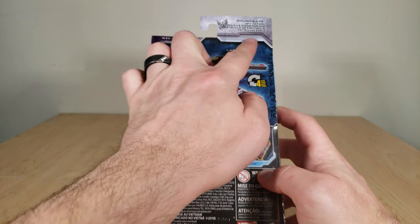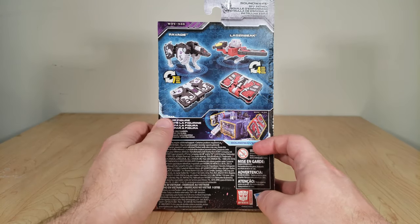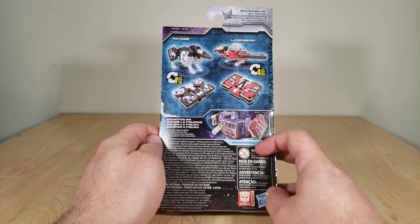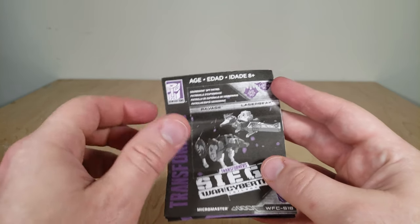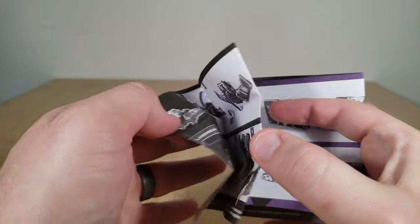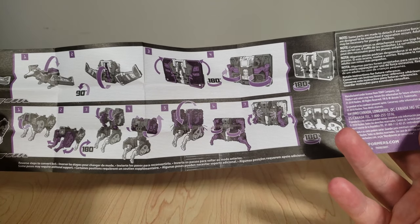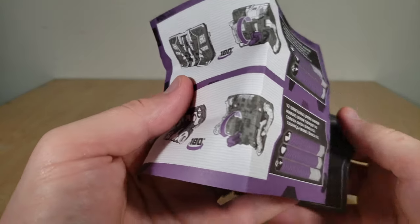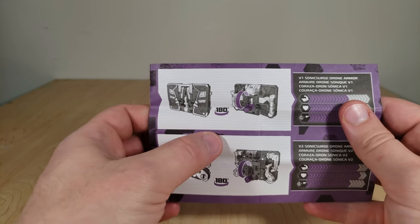Here on the back, at the top it lists their team name — they're the Soundwave Spy Patrol. It shows how you transform them: Ravage takes seven steps, Laserbeak takes only four, and it shows them attaching to Soundwave. The instructions are printed nice and clearly despite being mostly black and purple, and it shows how to transform them from robot modes to their — I want to say cassette modes, but that's not accurate anymore — their very involved transformation to attach to larger robots.